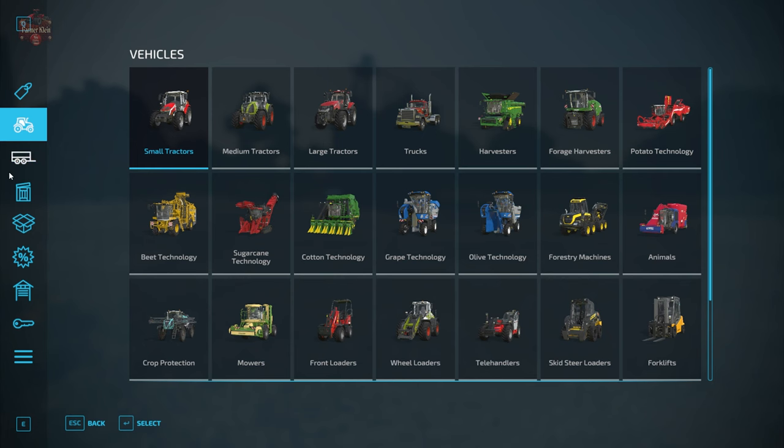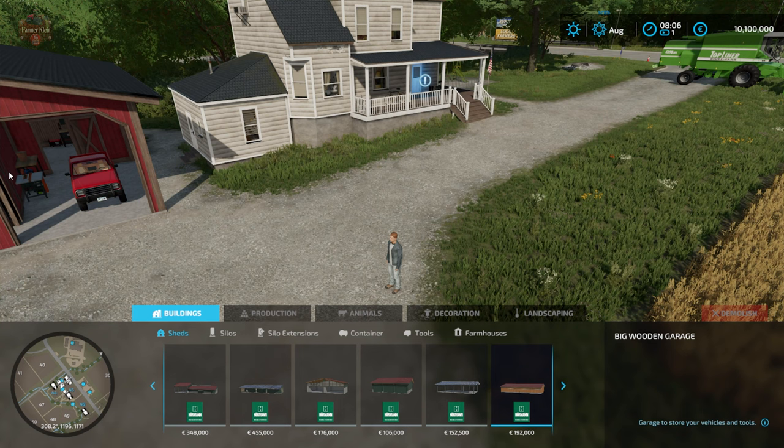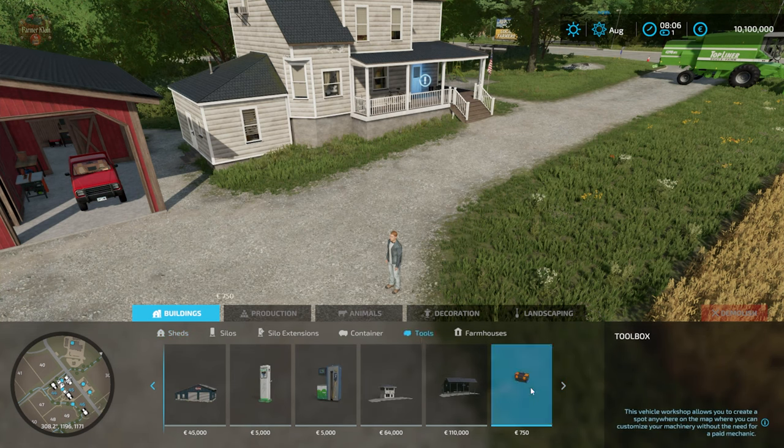Now it may confuse folks as to where to find the toolbox mod in order to purchase it because it is portable. You may think you need to go into the shop — that is not where you need to go. You need to go into the build menu and then under tools there is the toolbox for $750.